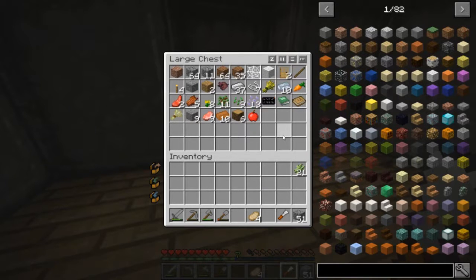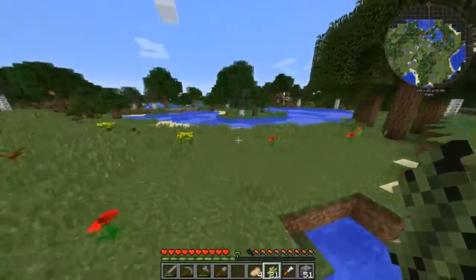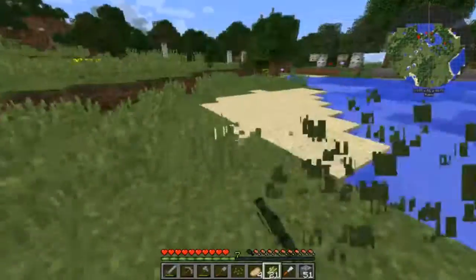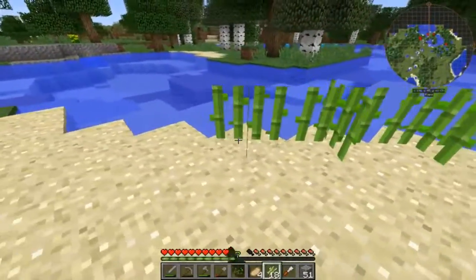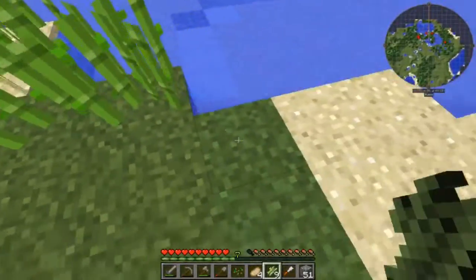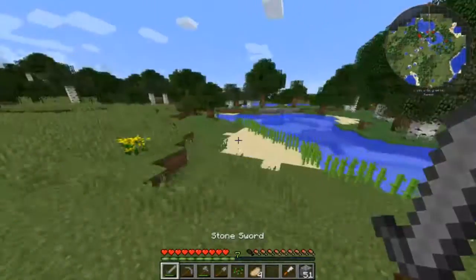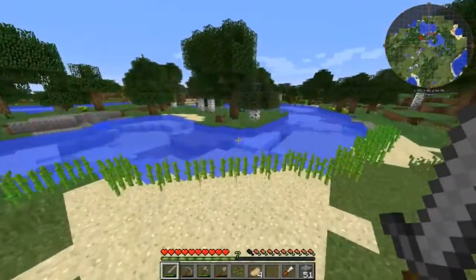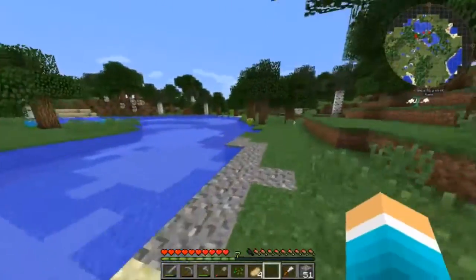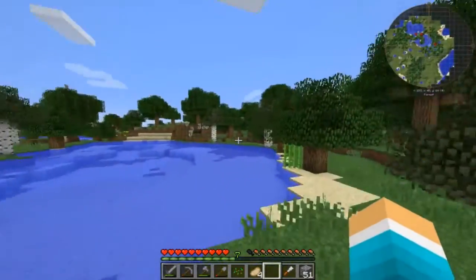Now I kind of want to make a sugarcane farm. I just spotted my sugarcane there for a second. So let's plant some sugarcane along here and go a little bit this way. Let's plant all 21 sugarcane, and this will now grow quite efficiently.